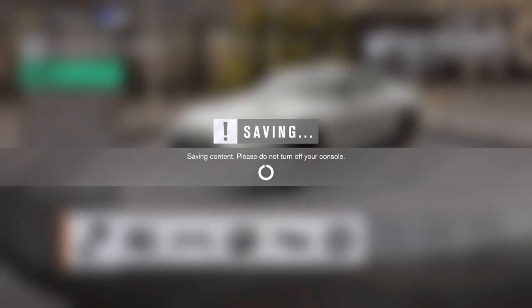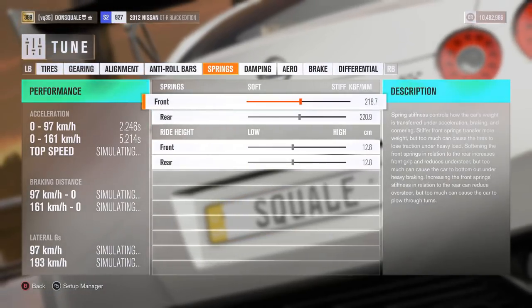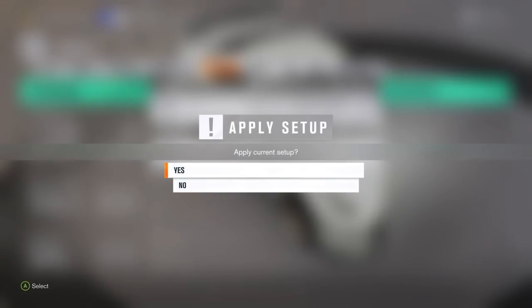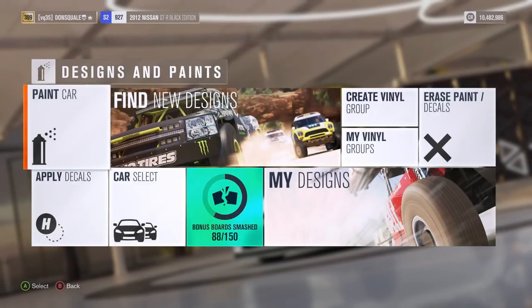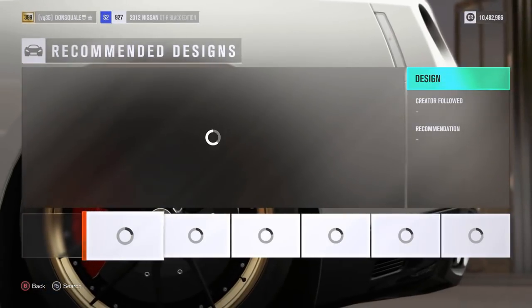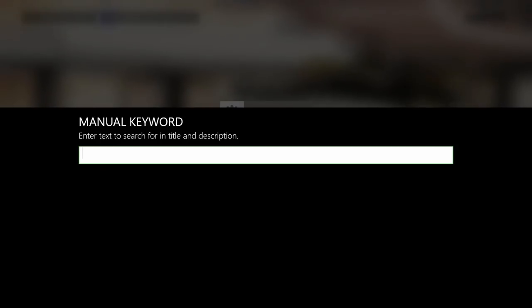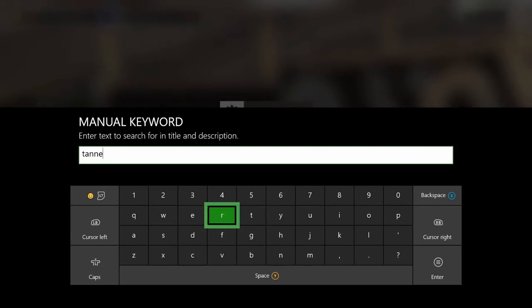We're just about ready to move on to tuning. We're not gonna get too carried away because the GTR is such a refined car from the factory that I don't really feel the need to mess around too much in the tuning section. One thing we do need to do is look up the Tanner Fox slash Speed Society livery, so I'm going to type in Tanner Fox first and see what pops up.